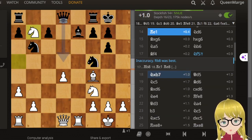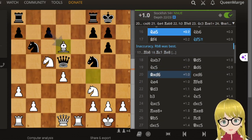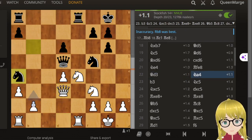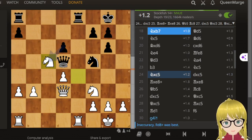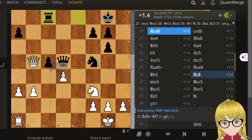Okay, so it looks like white is starting to force more moves. He's attacking, so the queen has to move. For the most part, I saw Hikaru Nakamura making more forcing moves like this — see, he has to move back, and now he has to take. Okay, so they're minimizing and getting rid of their pieces.